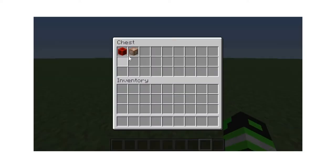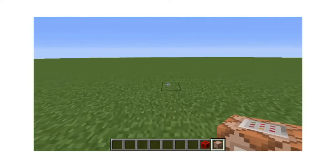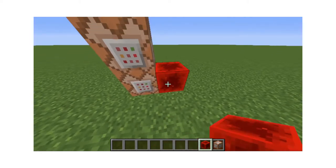The first thing you need for the command is a command block and a block of redstone. Then you place the command block, copying the command which is in the description, click done and place the block of redstone next to it.